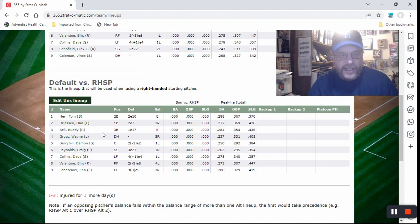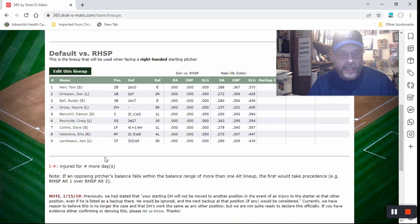The right-handed starting pitcher lineup is going to be Tom Herr at second, Dan Driessen at first, Buddy Bell at third, Wayne Gross as DH, Damon Berryhill at catcher, Craig Reynolds at short, Dave Collins in left, Valentine in right, and Len Landreaux in center field.